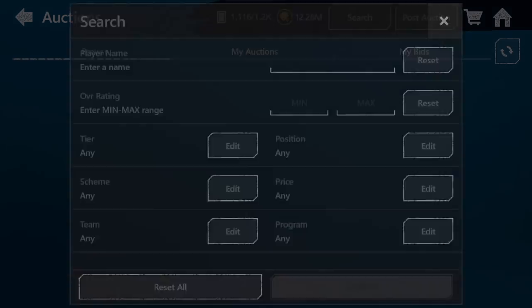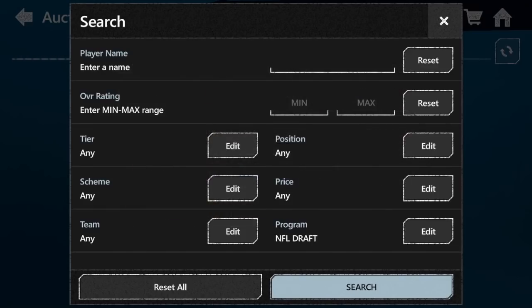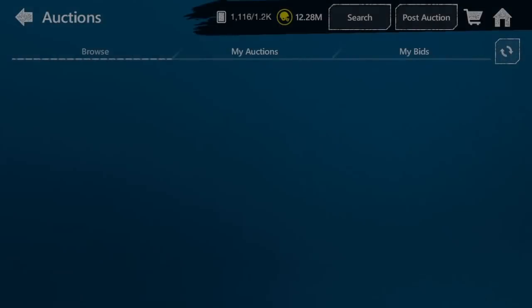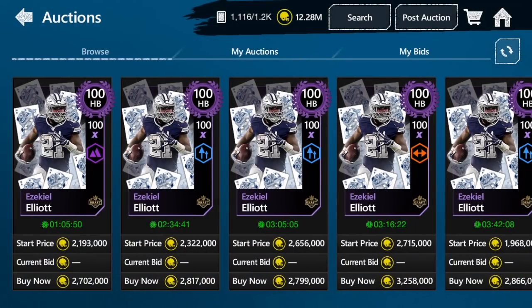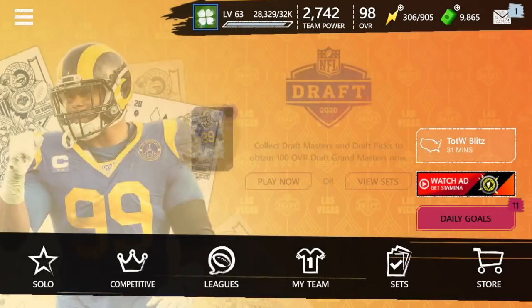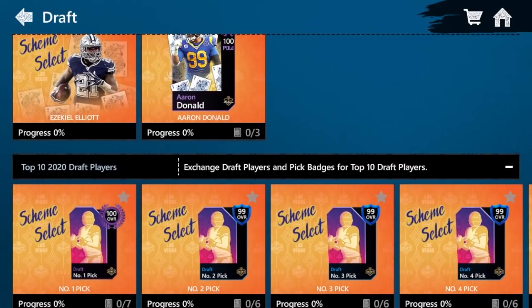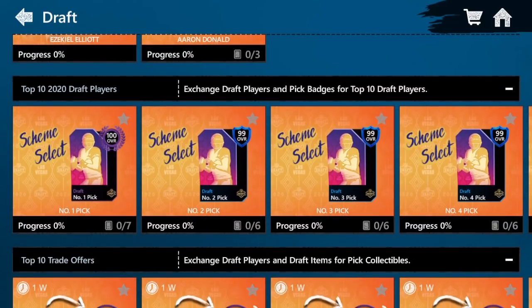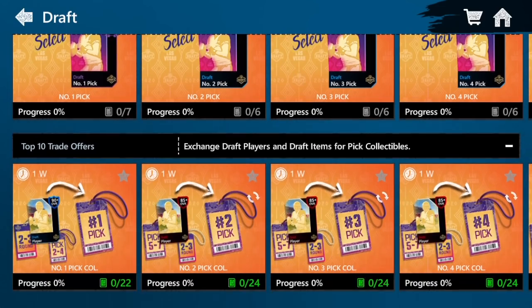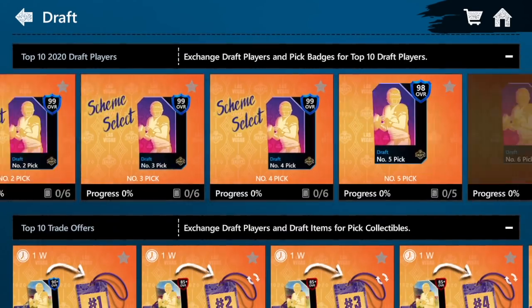So let's see what Ezekiel Elliott is going for right now just for fun. Searching program draft, 100 overall — just Elliott here, and he's obviously gone down in price. He's about 2.5 million coins right now. But you can still make a profit if you're not going to put him on your team. For me, I'm putting him on my team — I'm going to replace Todd Gurley, which I got out of the Easter egg opening. I want to get some sort of fun card for my team.